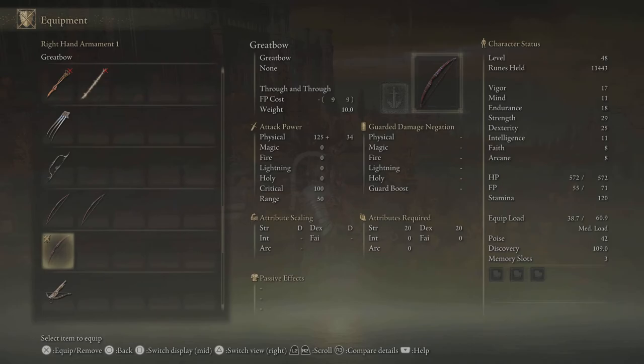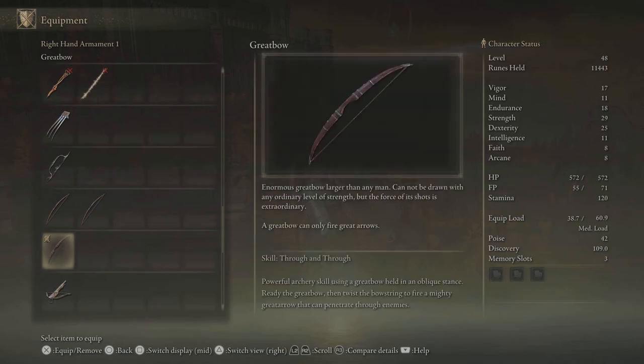One of the best things about this weapon is it only requires 20 strength and 20 dexterity, and it also does a high damage output. It also has the skill Through and Through, which is basically a shot that you can shoot once and it penetrates through your enemies.